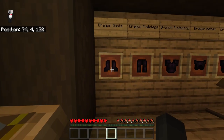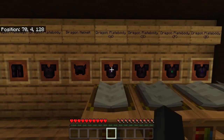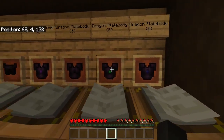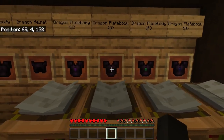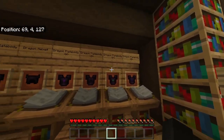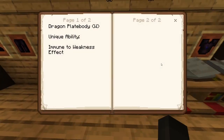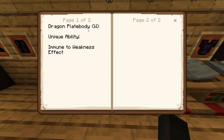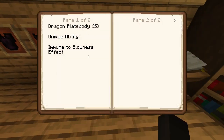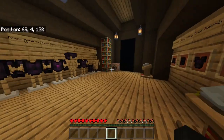You can see right here we've got dragon boots, dragon plate legs, plate body, and helmet. And then we have these variants — still plate bodies, but with W, S, P, and B. What these actually stand for is Weakness, Slowness, Poison, and Blindness. Each of them will grant immunity to the corresponding effect. So with the Weakness plate body on, you're immune to Weakness. With Slowness, you're immune to Slowness. With Poison, you're immune to Poison. And with Blindness, you're immune to the Blindness effect.